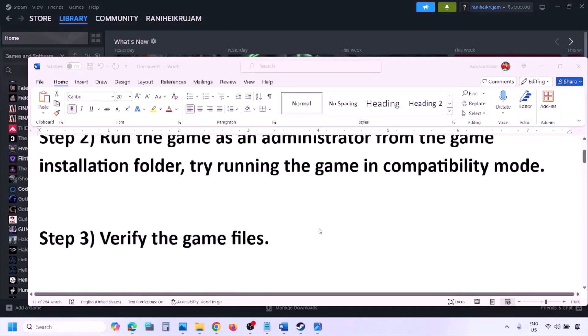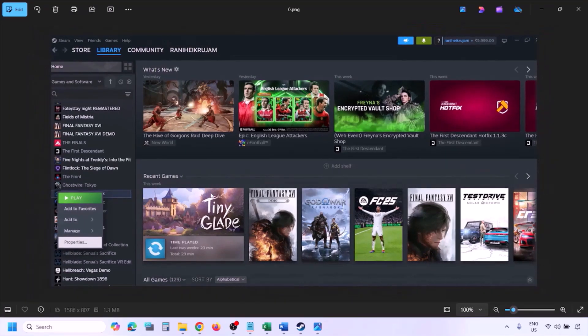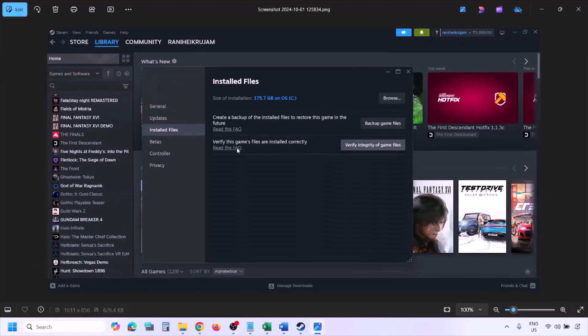The next step is to verify the game files. To do this, go to Steam, click on Library, find the game, right-click and select Properties, then go to the Installed Files tab and click on 'Verify integrity of game files.' Once the verification is 100% complete, launch the game and check.